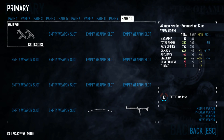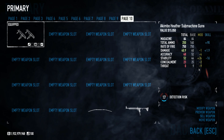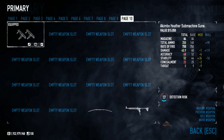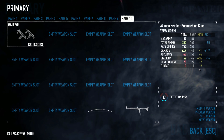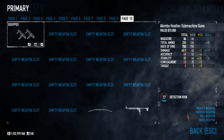These stats are highly comparable to the akimbo Brunetti 9s and the Chimano 88s, with the only really big difference being the rate of fire. They have a similar ammo pool, similar damage, accuracy, and even stability. But let me be the first to tell you that they're nothing alike — these SMGs are going to perform way differently than the akimbo pistols.